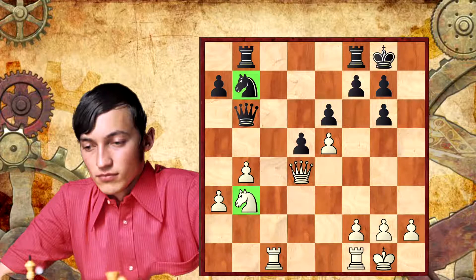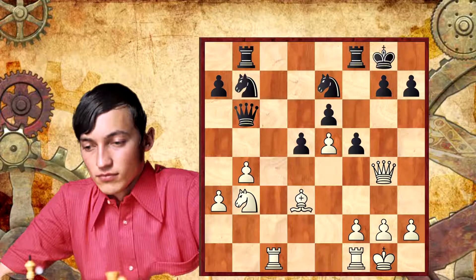We know why we have the advantage and we know we have to fight to keep it. Maybe f5 — f5 was played. But this move doesn't help Black a lot, because White went to d4. Now White knows what Black is playing.